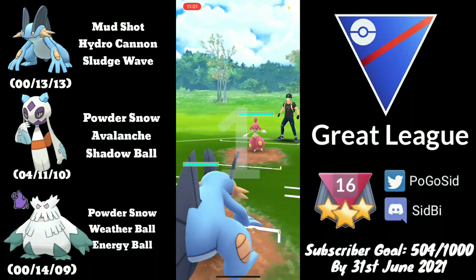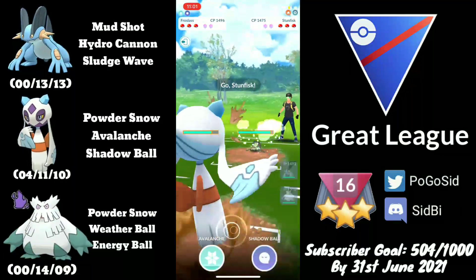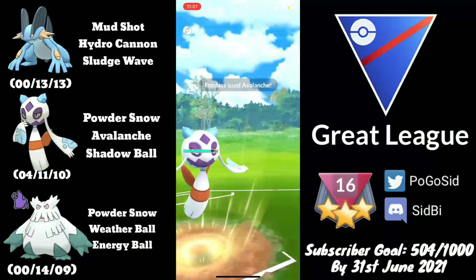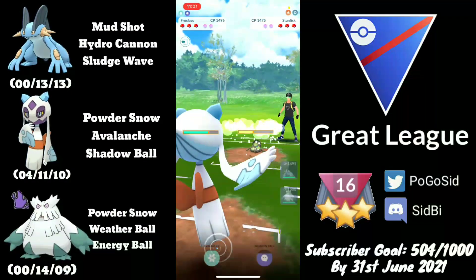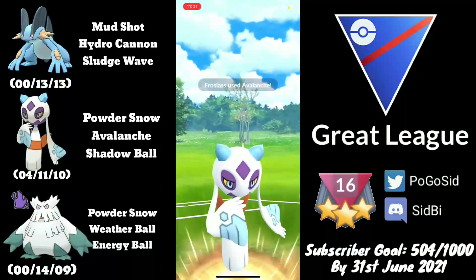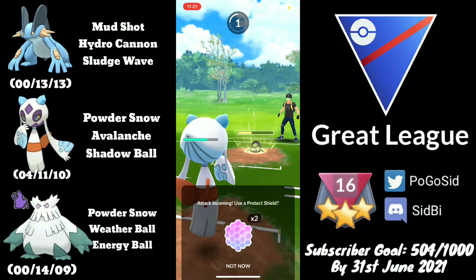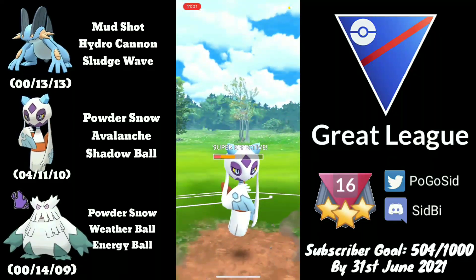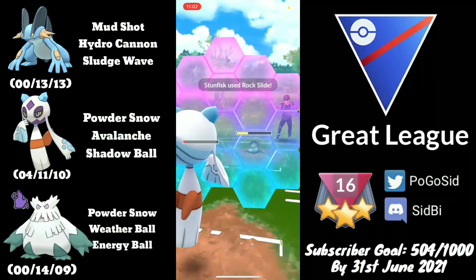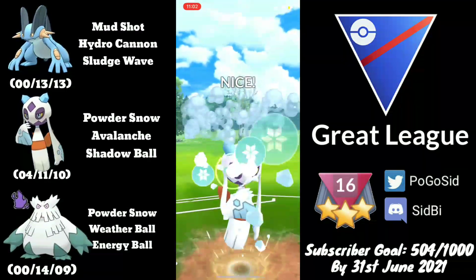We're in a Medicham lead — not a good lead for Swampert because Power-Up Punch will boost it a lot, so I swap into Frostlass. The opponent took a bit of time to swap, allowing Frostlass to get ahead on energy. Avalanche does a lot of damage — neutral onto Galarian Stunfisk — and either knocks it out or grabs the first shield. The opponent invests a shield. I don't invest on the first Rock Slide, but shield the second one, confident I'll get to another Avalanche.